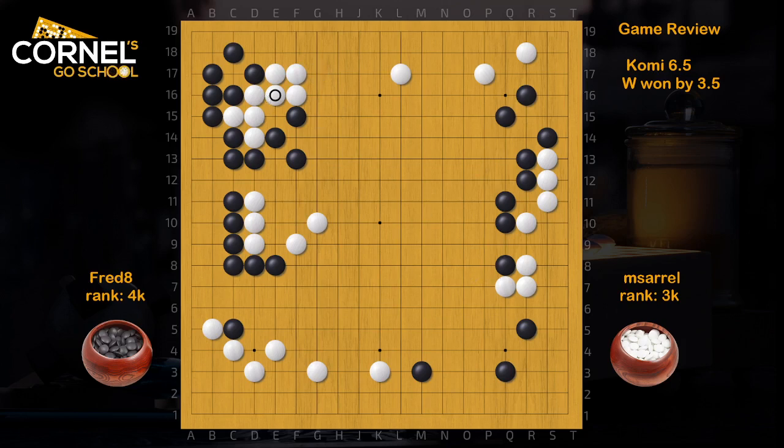So good idea to put pressure here. Actually, J17 is still a nice invasion point. Then go up, nobi again and invade N17. Even if the group in the top can come out, the result is very good for Black.